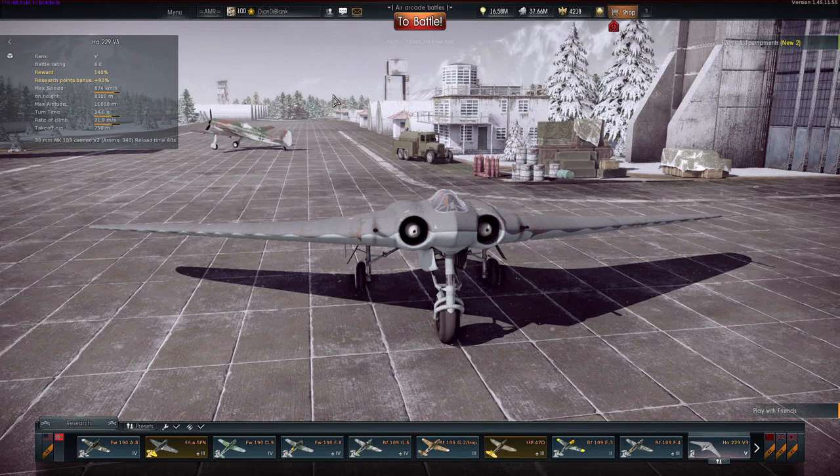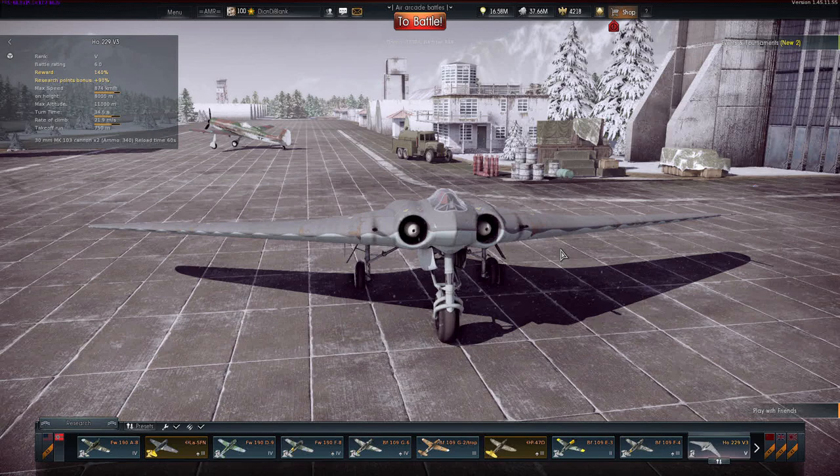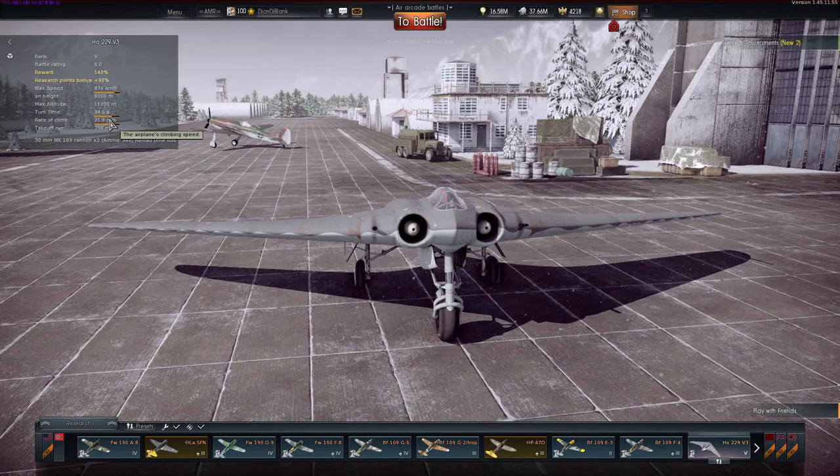In terms of speed, this thing can get up to about 900 kilometers per hour, however it will almost never reach that unless in a dive. This thing is actually very, very slow. Don't be misled by the top speed — it is in fact very slow, and you'll especially feel it when you turn. When it has speed it can maintain it in a straight line, but the moment you turn you bleed a lot of it.